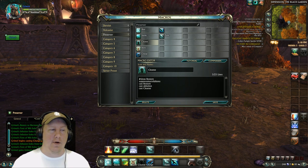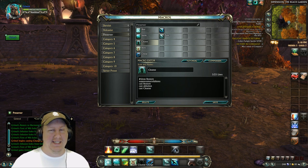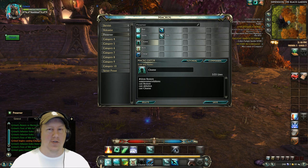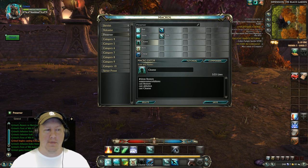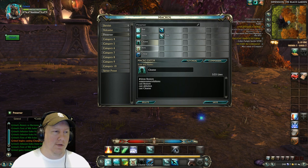Our third macro is our Cleanse. This puts all of our cleanses into one macro. If you want to micromanage, separate them out. But this makes it easy — you'll cast a really strong cleanse every time it's off cooldown, and then use the weaker cleanses in between if nothing stronger is available.